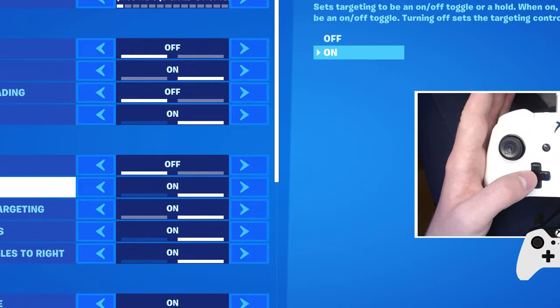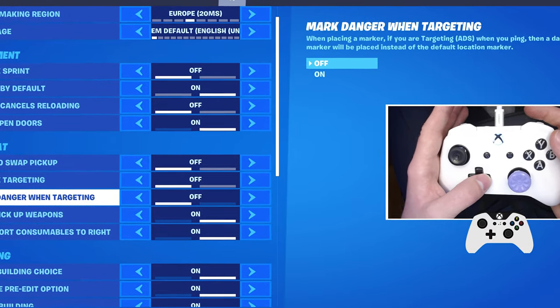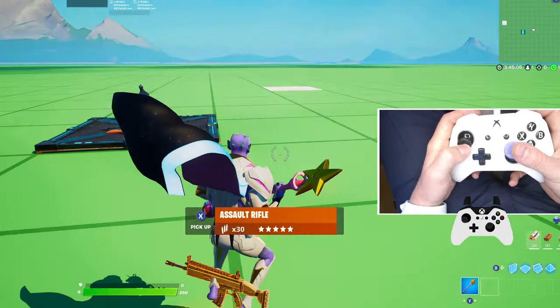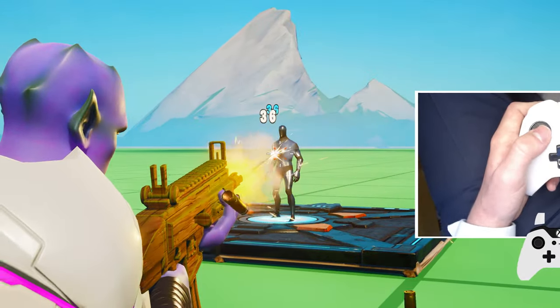Autoswap pickup off. Toggle targeting off. Mark danger when targeted — turn that on. Auto pickup weapons on. Autoswap consumables to the right on, so when you're coming into land, you can beat anyone because you'll straight away pick them up and you can get a free kill.